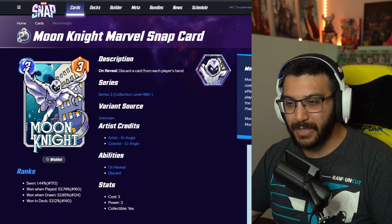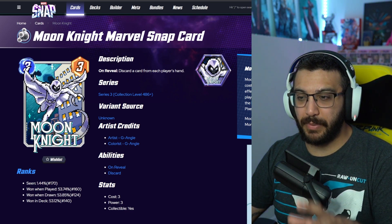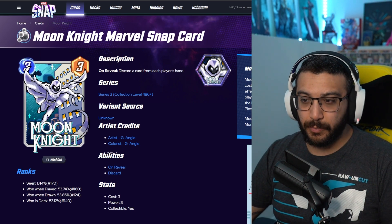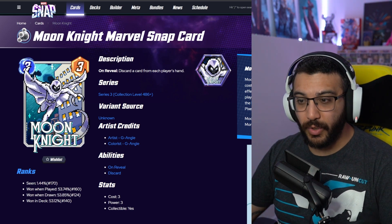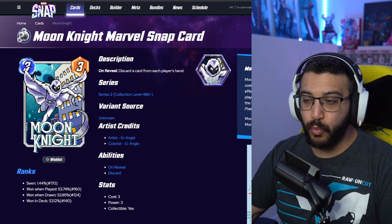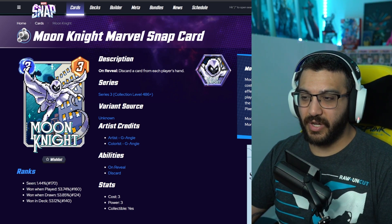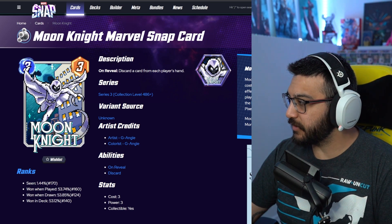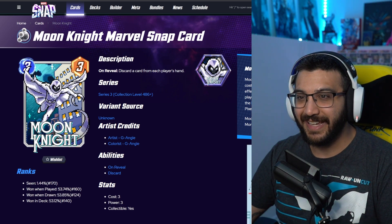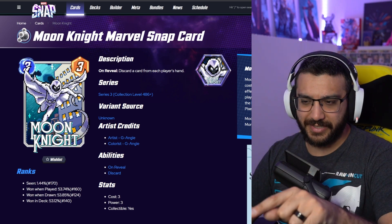Next, Moon Knight Pixel. I hate Pixel, but I think this is one of, if not the best, Pixel variant in the game. So cool. This is everything I want from a card — yes it's a Pixel, but there's a background, there's a pose, he's throwing something. You can see him in action and you can still recognize the character even though it's a Pixel variant. Really, really like this one. This is probably my first must-own Pixel variant in my opinion. This is going to be 700 gold. Thank God it's not more expensive — let me know in the comments what you guys think of the Pixels.